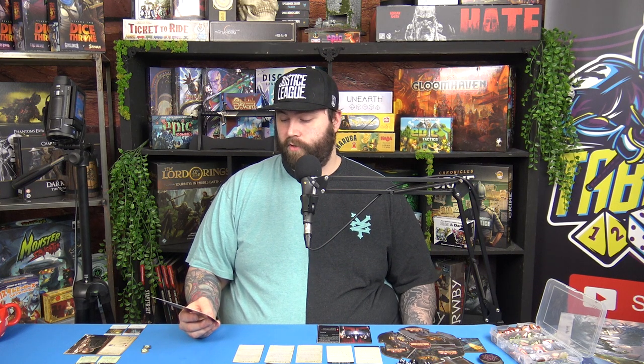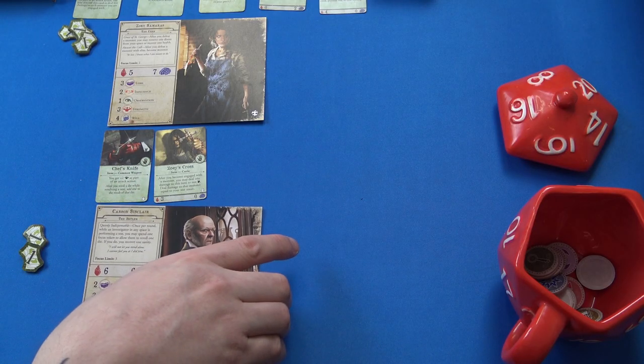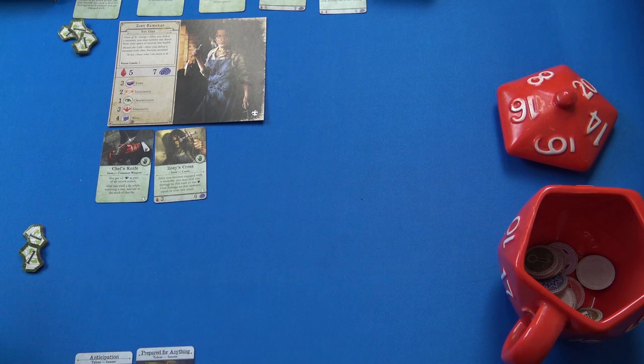Zoe gets three dollars, or she gets Zoe's Cross or Enchant Weapon. I got Zoe's Cross and the Chef's Knife — they're one-handed weapons each so I can sort of use them both. We've also got Carson Sinclair, who's more of a stronger character. He starts with Anticipation and two dollars, and I've also chosen Prepared for Anything.